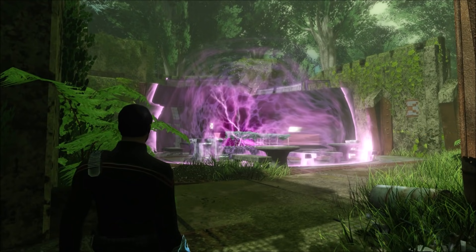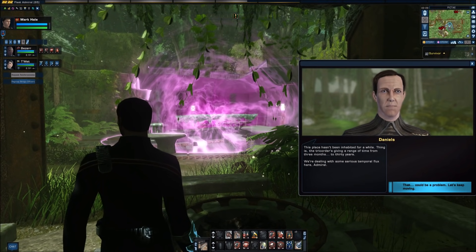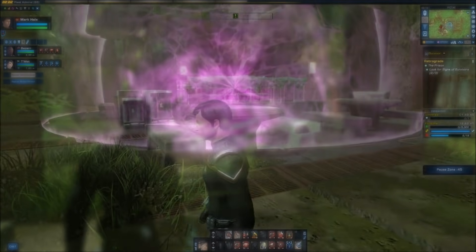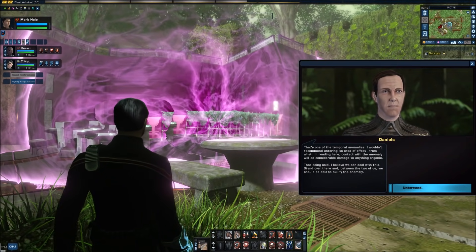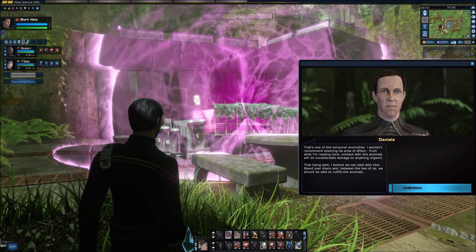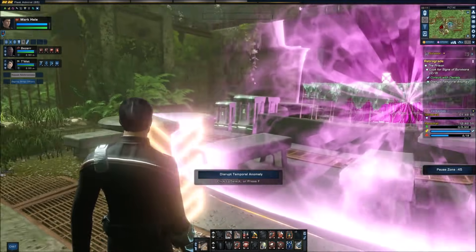We spot another pad on a stone table further in. This place hasn't been inhabited for a while — the tricorder is giving a range of time from three months to thirty years. We're dealing with some serious temporal flux here. That's one of the temporal anomalies over there — I wouldn't recommend entering its area of effect. From what I'm reading, contact with the anomaly will do considerable damage to anything organic. That being said, I believe we can deal with this. Stand over there, and between the two of us we should be able to nullify the anomaly. We do as Daniels instructs and manage to disrupt the anomaly with the power of science.